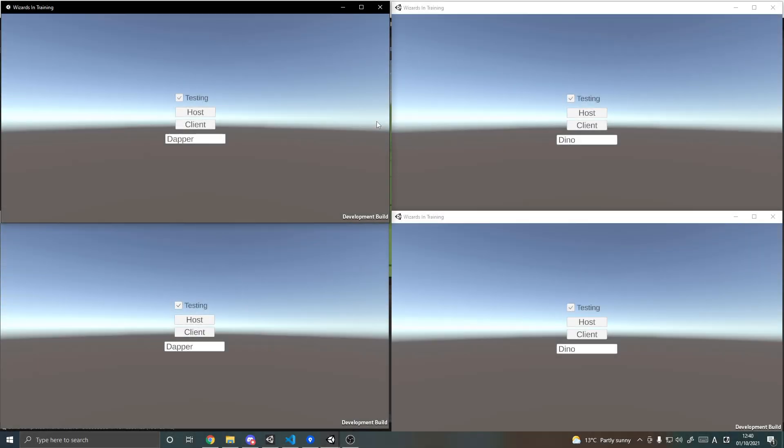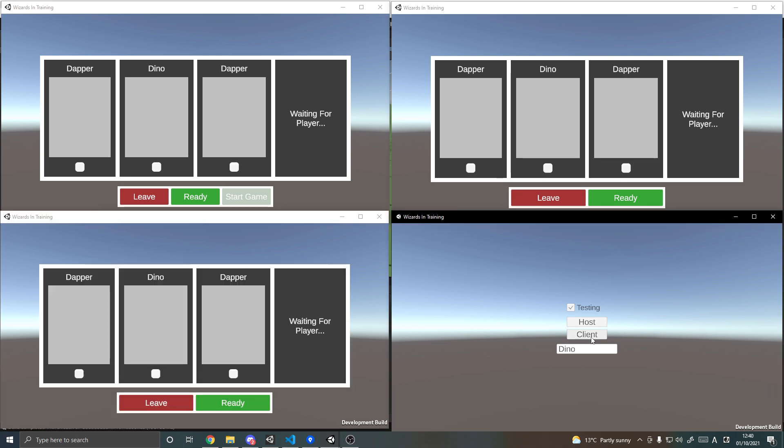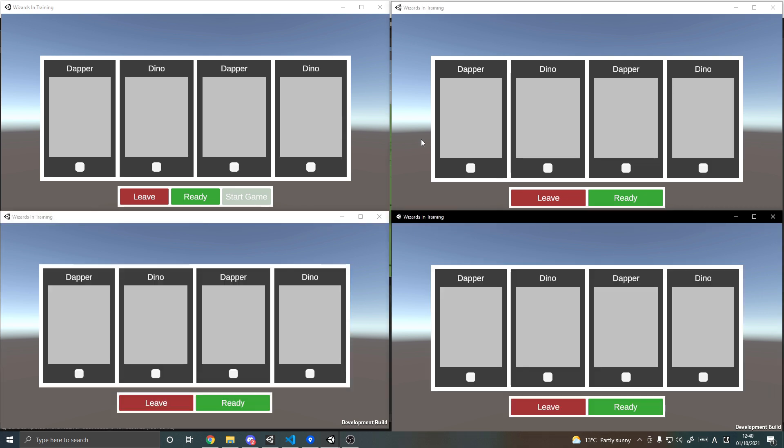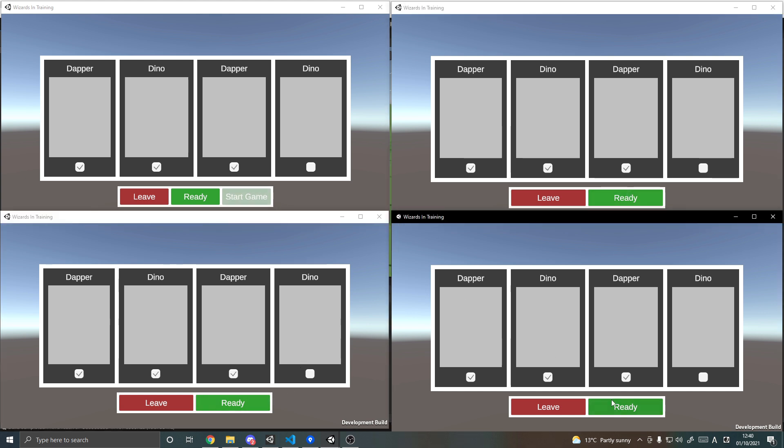Let's start with what I've done since last time and then we'll look into the code and I'll explain how I got it all to work. So first let's make a lobby with a host and three clients — this hasn't changed since last time — so let's just ready everyone up and start the game.